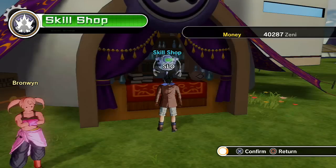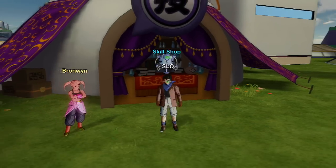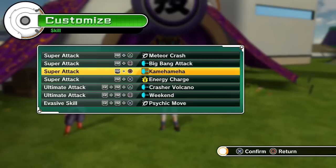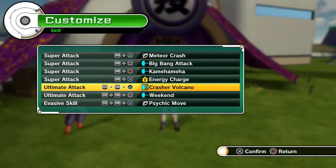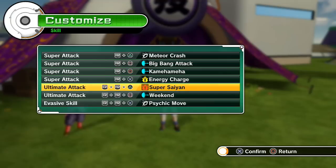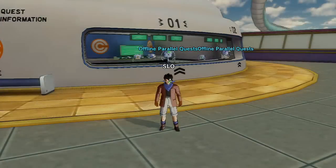Once unlocked, you can purchase it and equip it to your Saiyan. In the customize menu under Change Skill Set, you'll need to place it in one of your ultimate attack slots, so you'll have to remove one. It's not like Kaioken which is a super attack - Super Saiyan is a lot stronger and much better to use in battle.